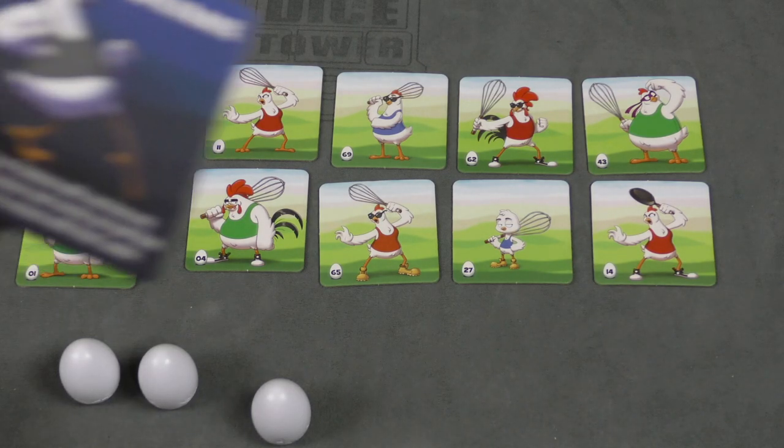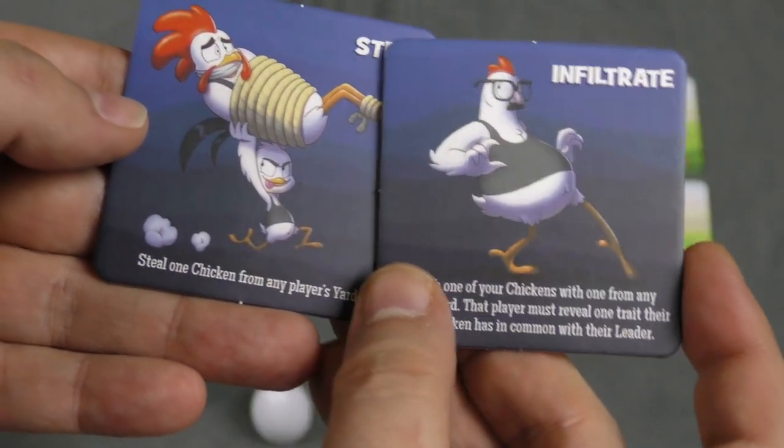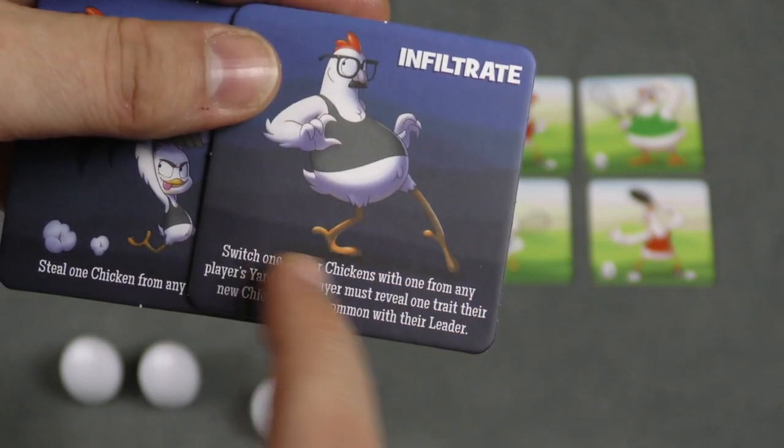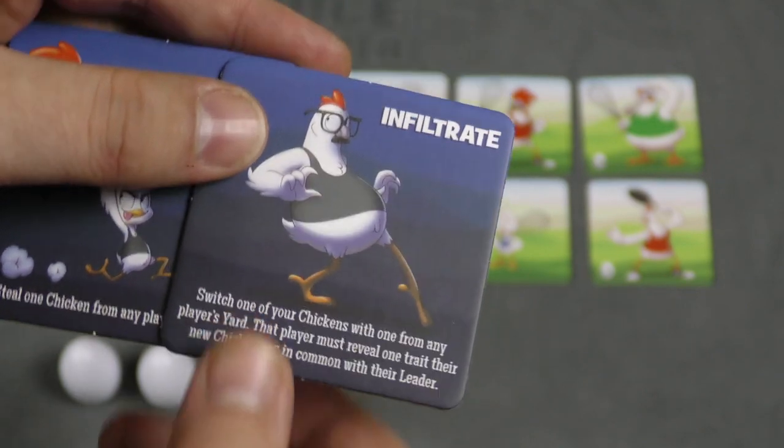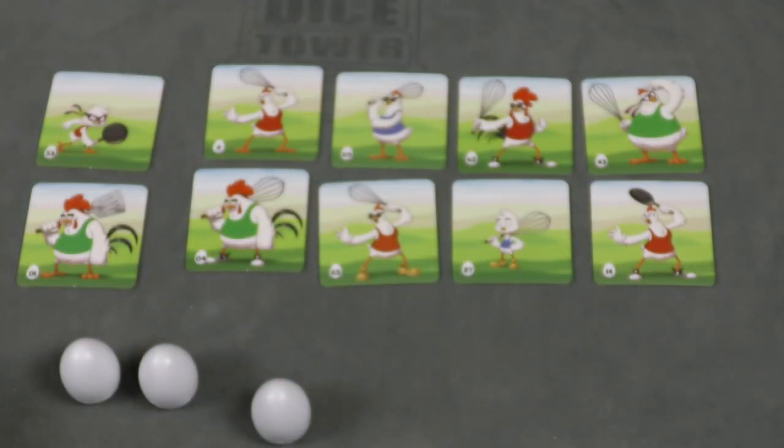You also have two special tiles — infiltrate and steal. With steal, you can steal a chicken from any yard, or switch one of your chickens with one from any player's yard, and they must reveal one trait their new chicken has in common with the leader. But you can only use each of these once.